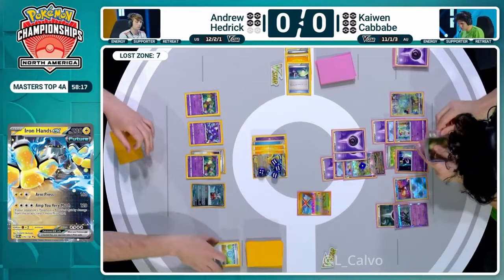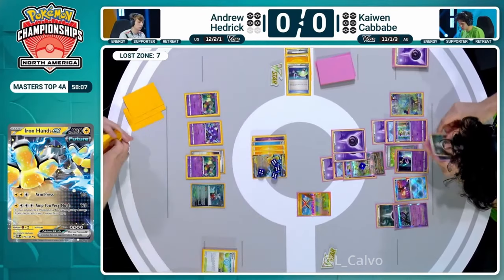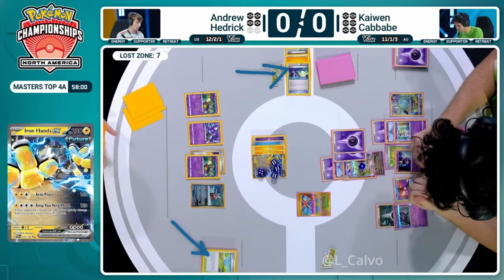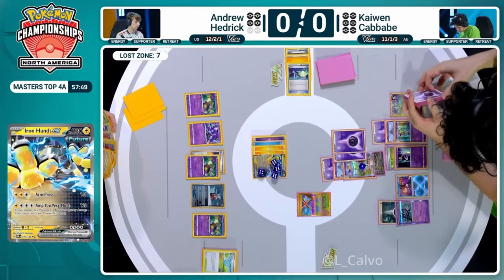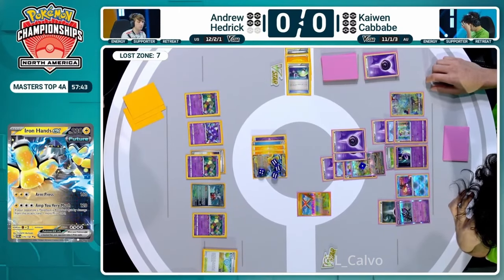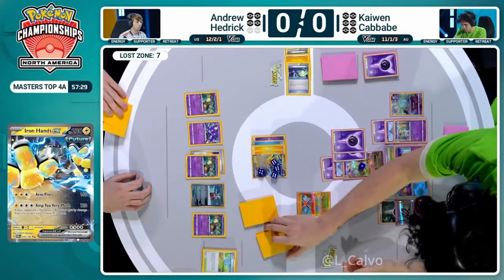No way to draw cards, no way to find resources, no way to find the Lost Vacuum. Andrew is down to just about three switch cards in the discard pile along with the Prime Catcher - very few ways left to move Pokemon around. Those purple Comfey are not refinement Pokemon - they're Flower Selecting Pokemon - so we're not just going to see discarding to draw cards as we see on Kaiwen's side. Those Comfey are only able to draw into some cards if they're in the active and selecting flowers.